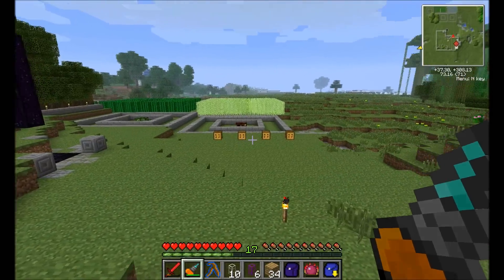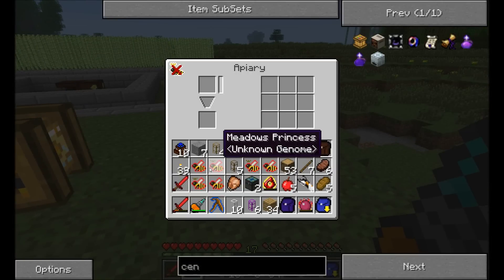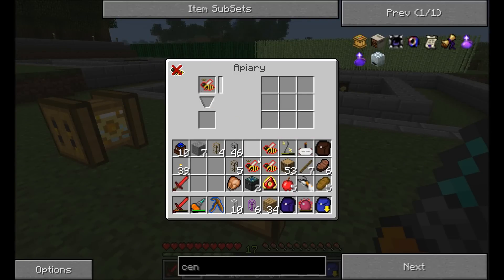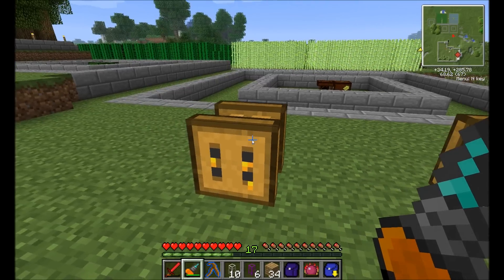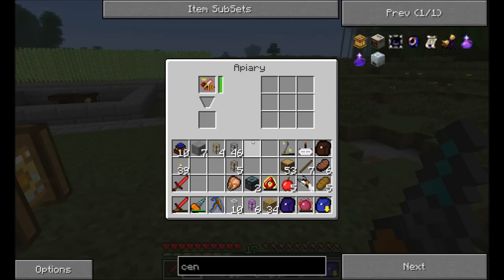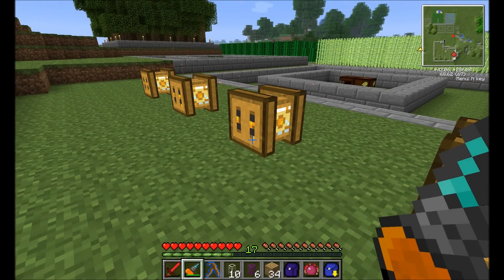So I want them to keep producing that honeycomb, because it's going to be very valuable to me. What I'm going to do is rig up some pipes so that it will automatically — when the queen dies — produce a princess and some drones. I'm just going to rig up a little system here so they will automatically put the princesses and the drones back in the slots and make another queen, essentially getting me all the honeycomb that I will hopefully ever need.